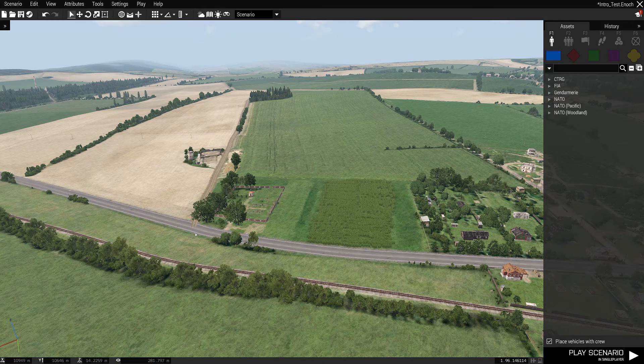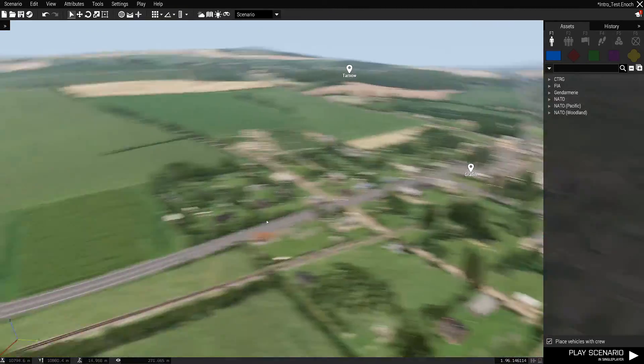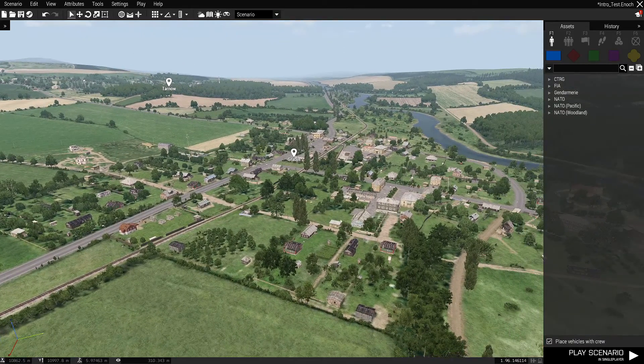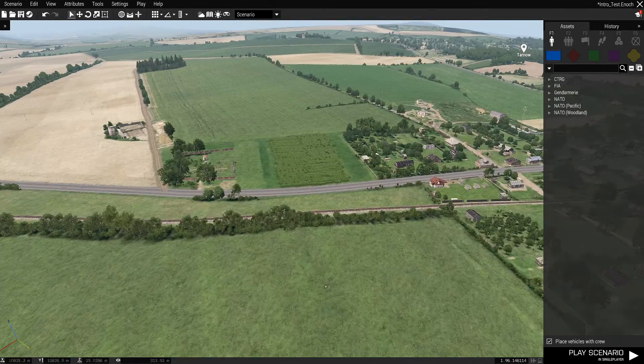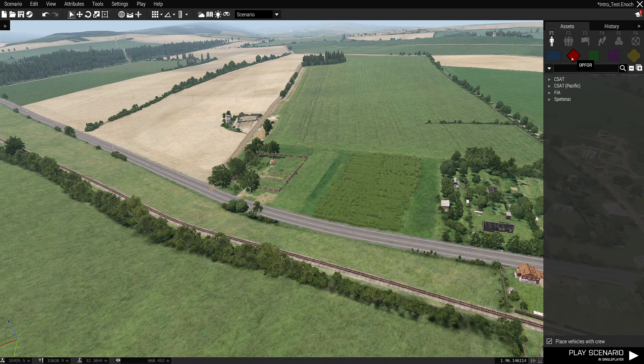I'm in the Livonia map, just because I've not used it yet and it's nice to look at something different. I've found a town with a main road going through it, so I thought what we could do is imagine that our mission may involve freeing an occupied town. It's important to have some bits and pieces down for your intro before you start using the camera.